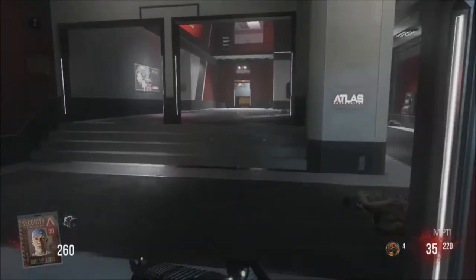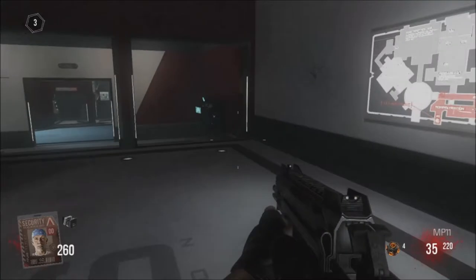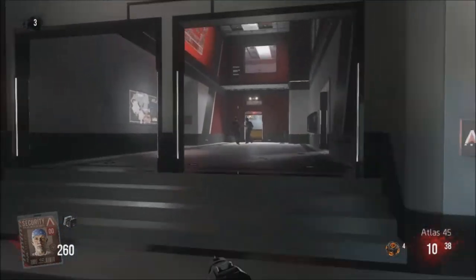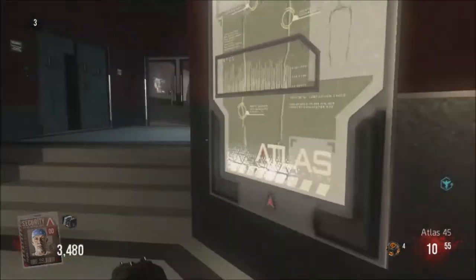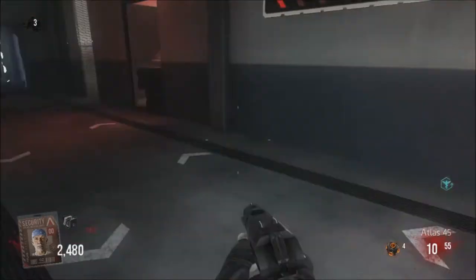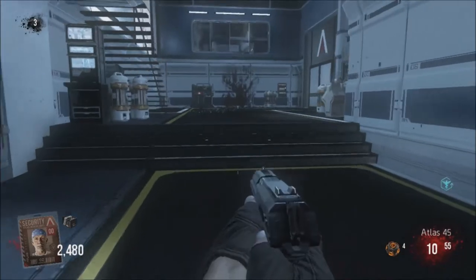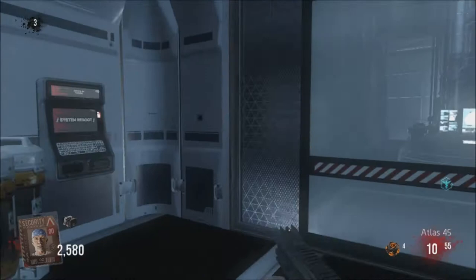I'll get enough points to open the door so we can go get the exosuit, which is the next thing we have to do. This is a really quick strategy I'm sure you'll use when playing zombies with random people. Now we have enough points to go get the exosuit — everyone needs it as early as possible. Try to get it before round four so on round four you can go on an absolute punching spree, because it's a one-punch kill. I didn't actually use my MP11 at all that round.